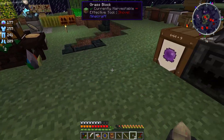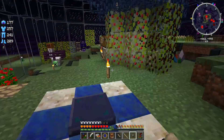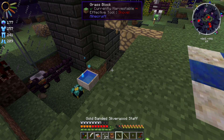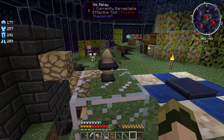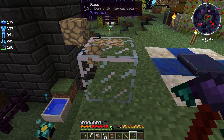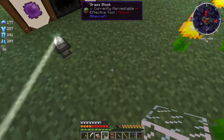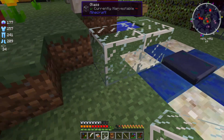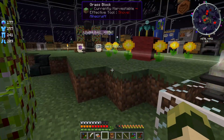I want to place another Vs relay about here, and then from there I want to place another one right here. Oh, that's too far — that hasn't worked. That's a little bit too far I guess. So how about more like — I think it's like eight blocks. One, two, three, four, five, six, seven. There we go, I think that one'll work. Yes.